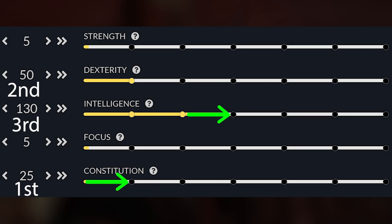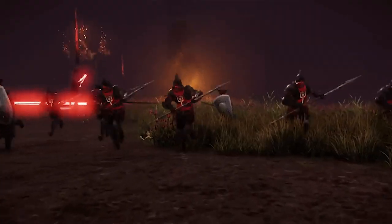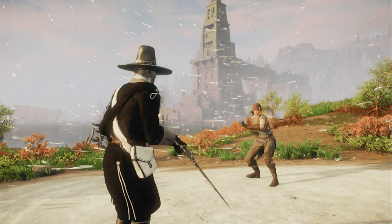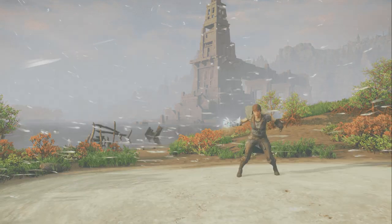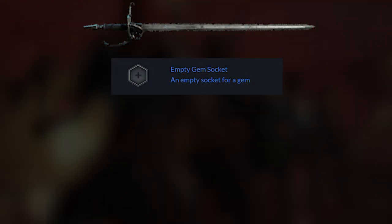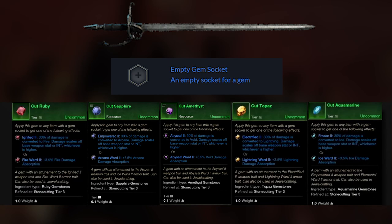You should be able to get the rest of your needed Intelligence and Constitution levels from your gear and jewelry. Constitution will allow you to survive against creatures and enemy factions. Dexterity is the primary stat for the Rapier and will allow you to scale your damage most effectively in the early game. Once you find a Rapier with a gem slot, make sure you slot an Intelligence-based scaling gem into it, and then later on pour all of your stats into Intelligence. This will allow you to convert up to 50% of your physical damage from your Rapier into a specific elemental type.